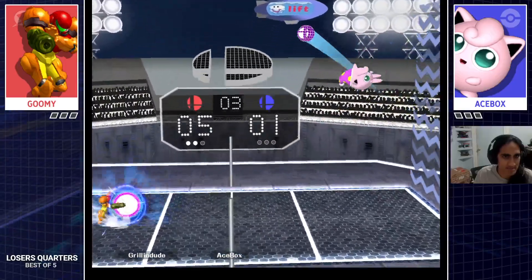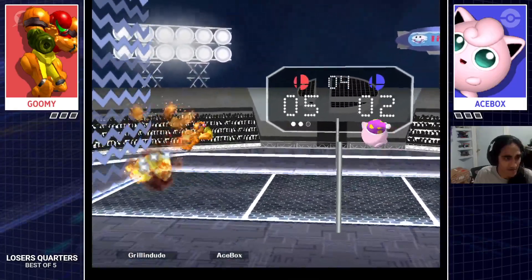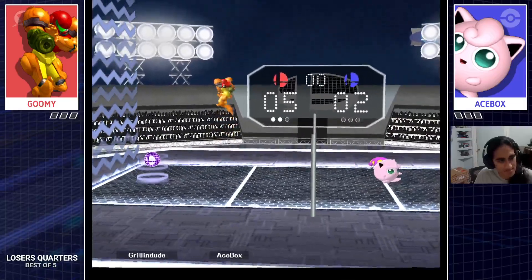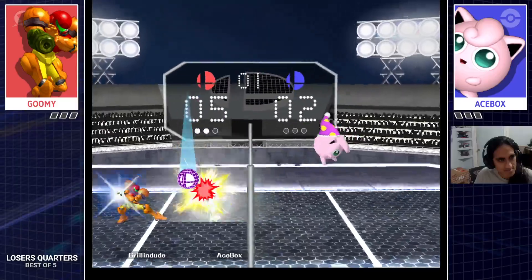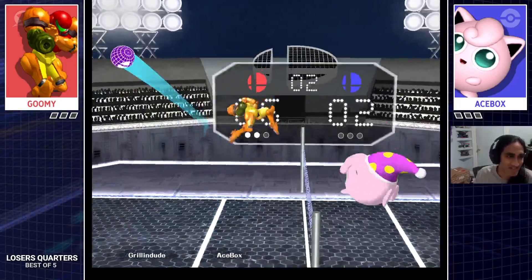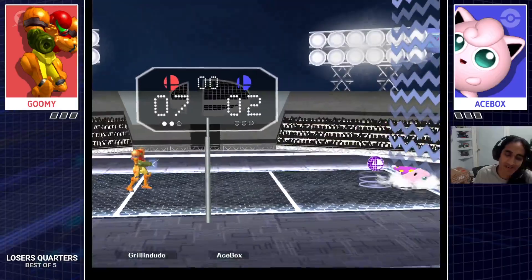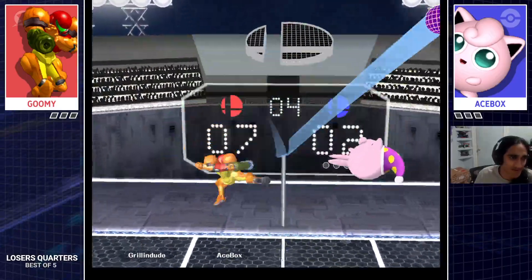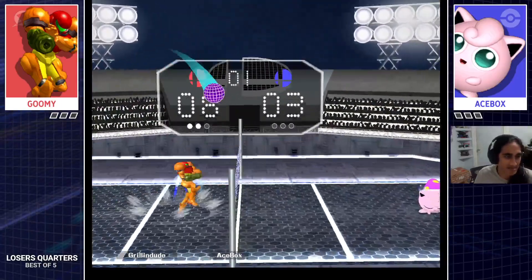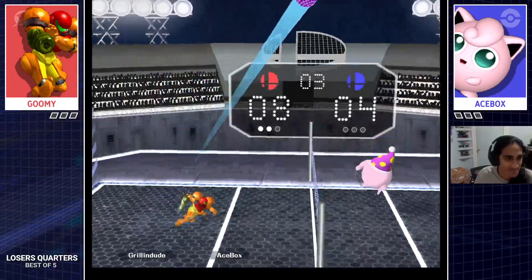Jab, down smash — let's see what he does. I think that's four — yeah, that was a bomb hitting twice moment. That was interesting. I know he was definitely not going for that, but it still looked nice. Weak reverse hit fair there. I would fall back with a fair in that spot. He didn't hit it — Ace Box got a free point there.